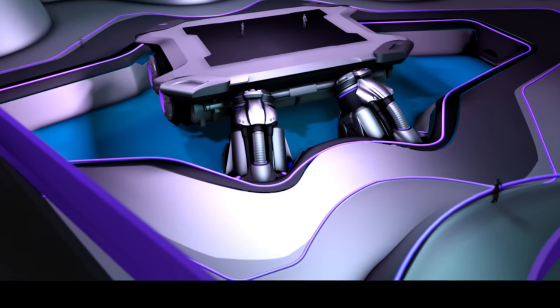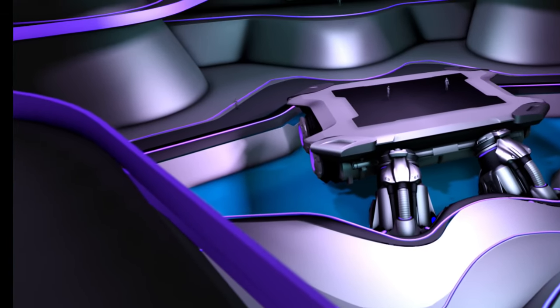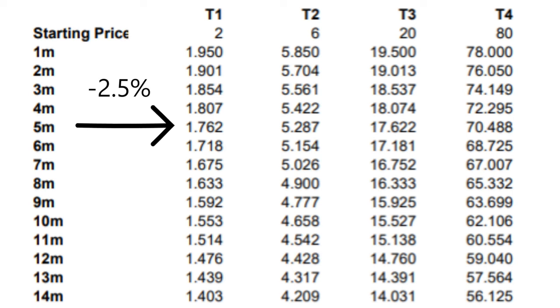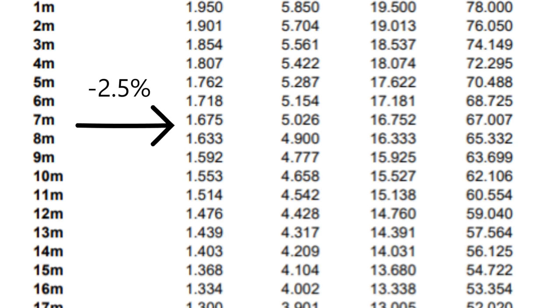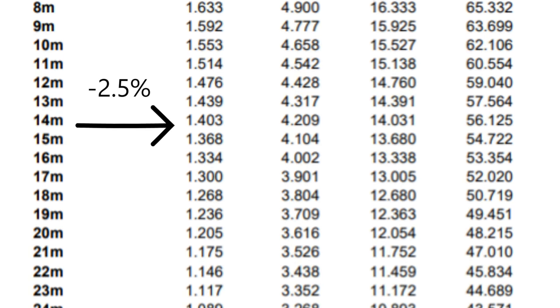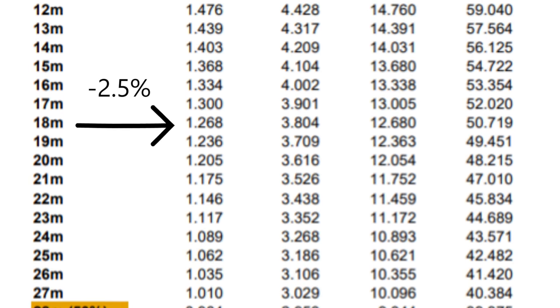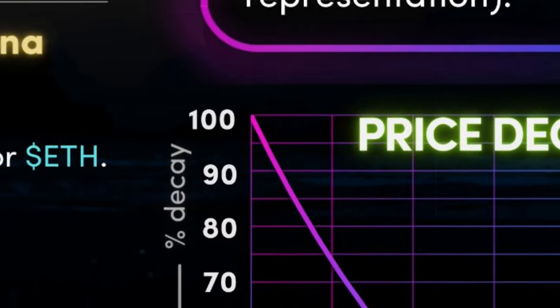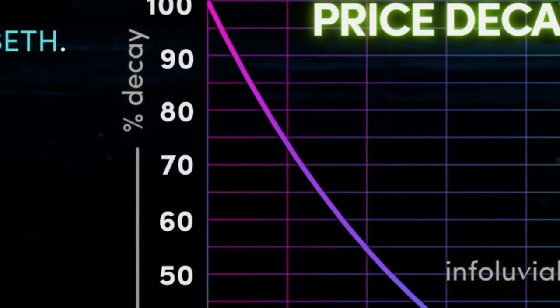Every hour during this three-day event, there will be batches of 278 lands sold. Each batch sale lasts two hours, or until a price has been reached by the public. Every minute of the auction, the prices of each land plot decrease in value by 2.5% every minute, until its lowest value is reached by the end of the two hours, which would be 4.79%.